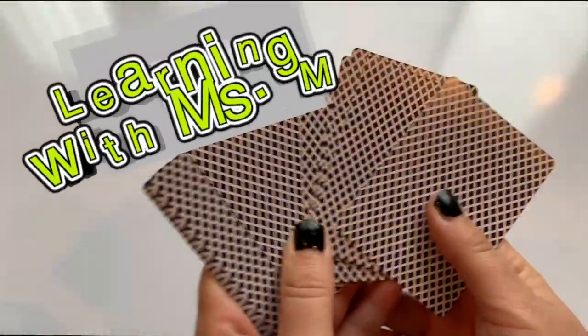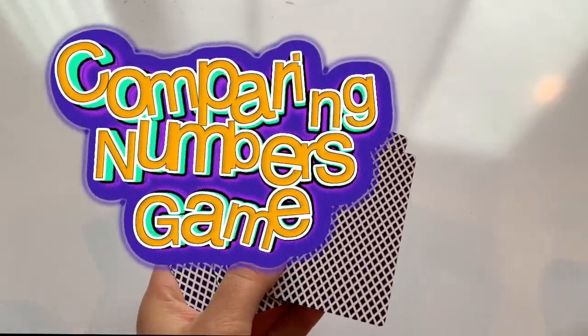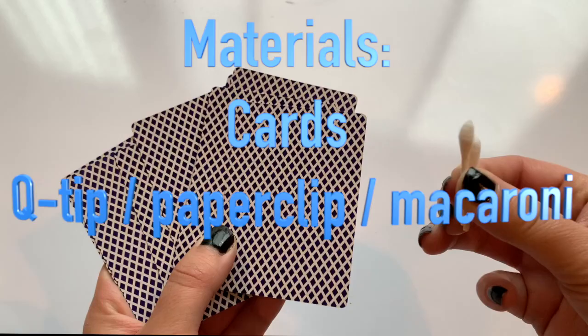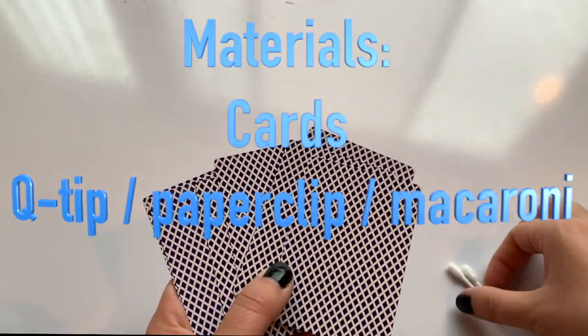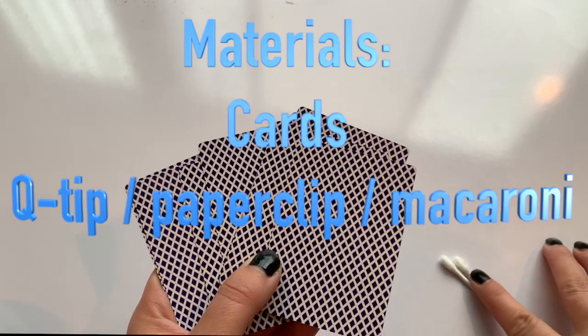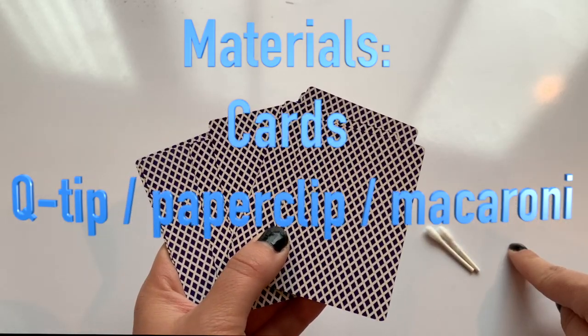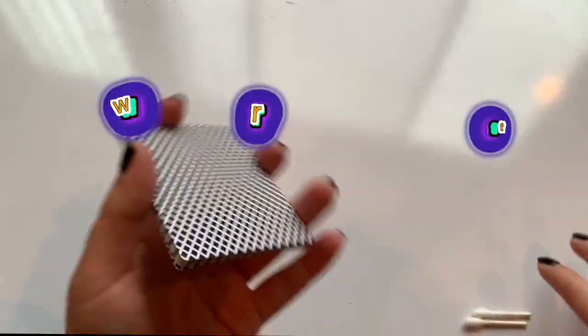Welcome back! Math Expertism is Sam, and today we have a game on how to compare numbers. You can play with two, three, or four players, and the only thing you need is a set of cards and two q-tips — actually one q-tip cut in half. This q-tip will be used to represent commas. If you don't have a q-tip, you can use a paper clip, macaroni, or anything to represent commas.